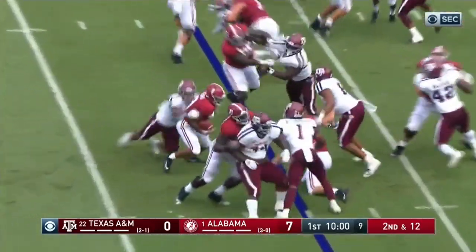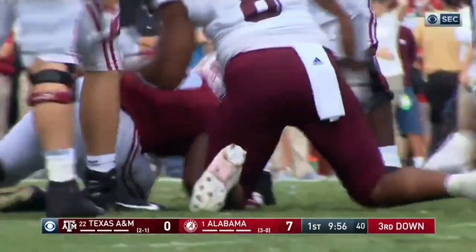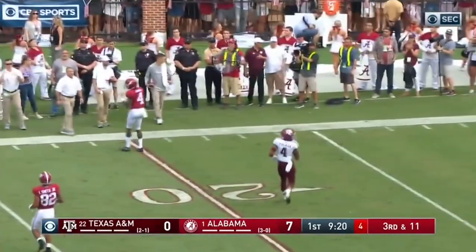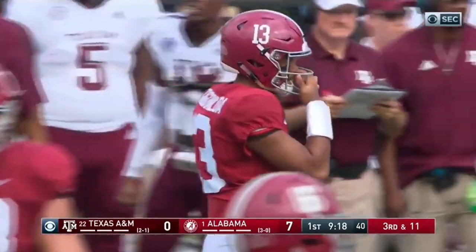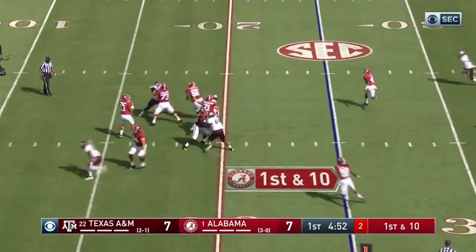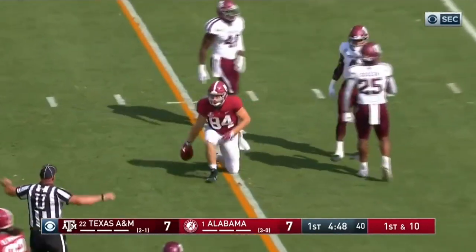Jacobs delayed handoff and a good stop by the Aggies. Third and 11. Tua has got a scramble, throws on the run, incomplete, intended for Jerry Jeudy. In the backfield with Tagovailoa on a first down for Alabama from the 25. He scans the field and fires, incomplete.